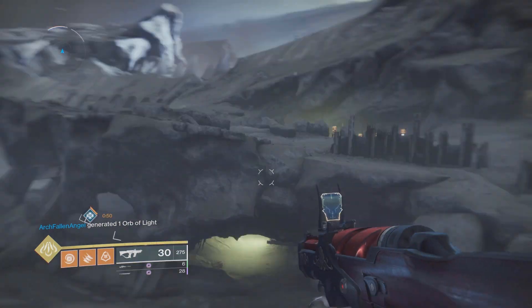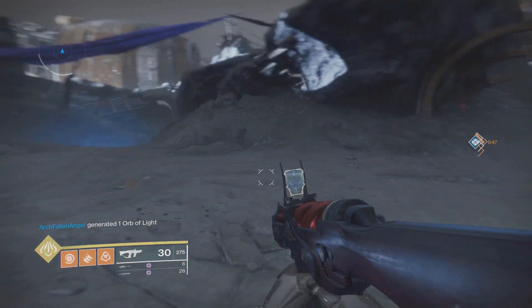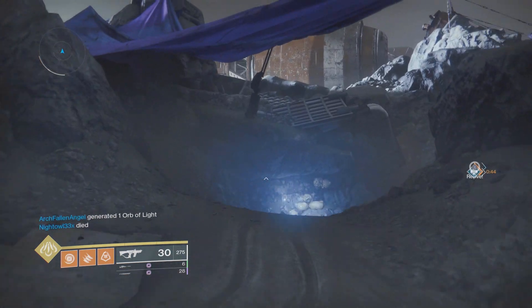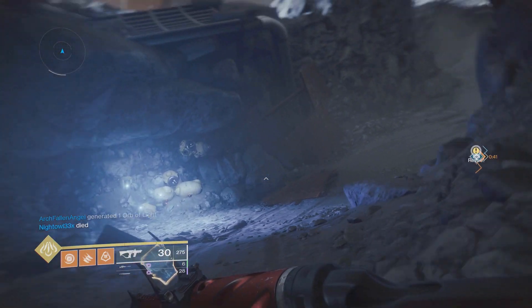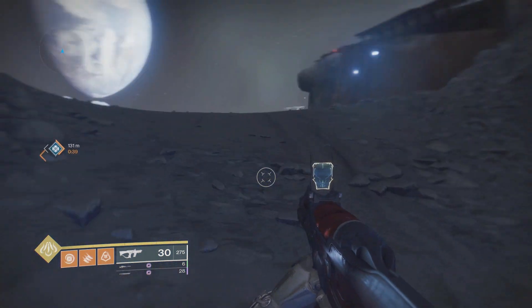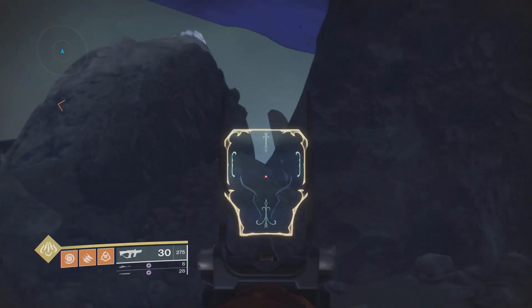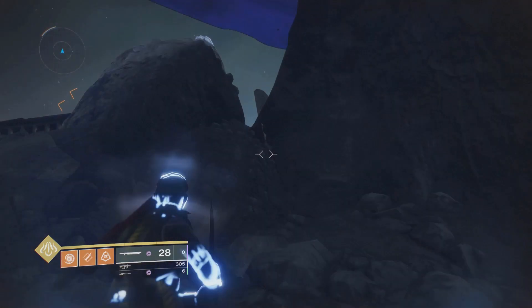Right over here is the direction you would normally go to get to the Anchor of Light. Look around so you know the environment — this is the Anchor of Light, this is the pathway to it — but we're not going to the Anchor of Light. Right behind us is the glitch spot, just up there. You can see very obviously we have stuff sticking out.